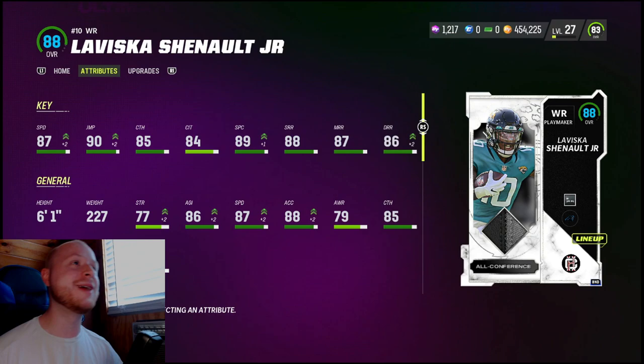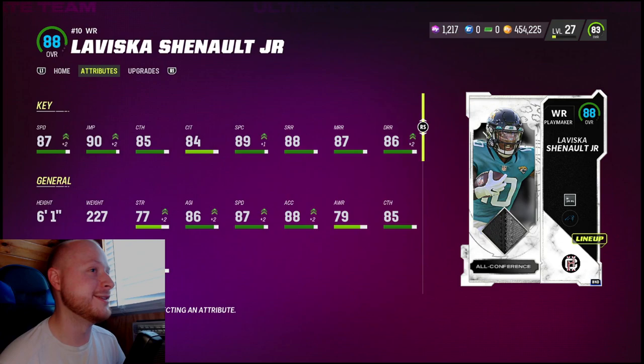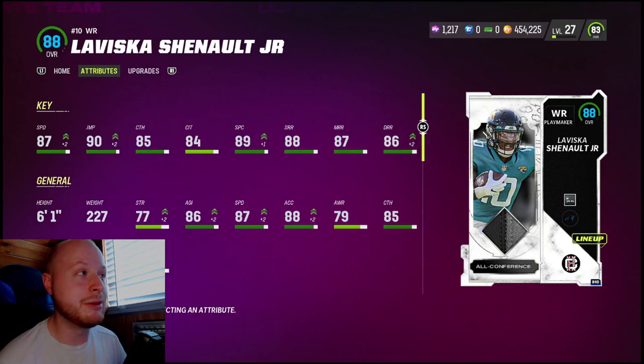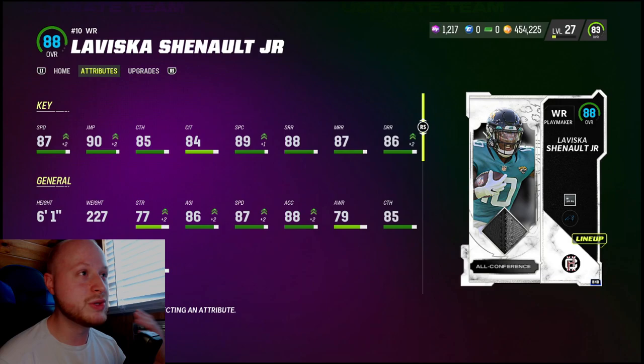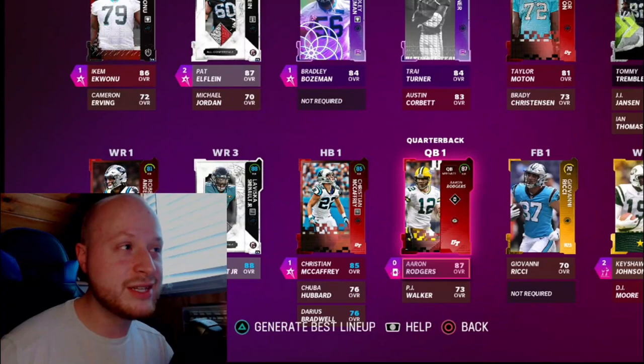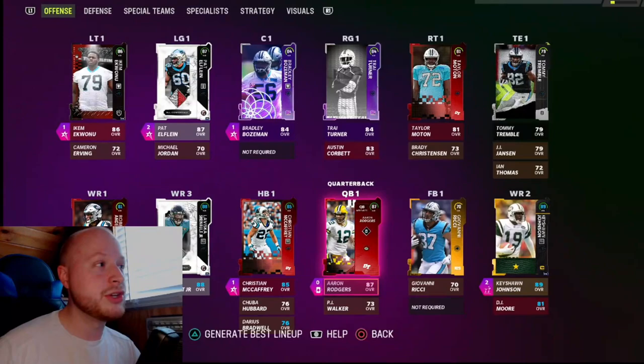Laviska Shenault — I finally said that name right, gotta throw the Junior in there though. Short and Elite definitely helped us out, and 90 jumping was nice too — I feel like that came into play in the red zone. High passes are just good in general. He's a beast. He's going to be returning kicks and punts and pretty much doing everything for us because he's really our best receiver right now. If you're new and don't want to miss a single Panthers theme team video, like, subscribe, and turn on that notification bell. See you boys soon!